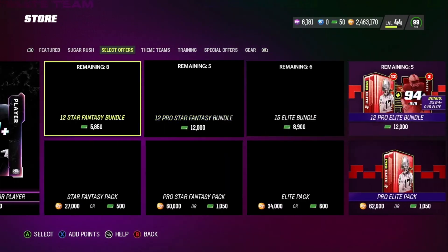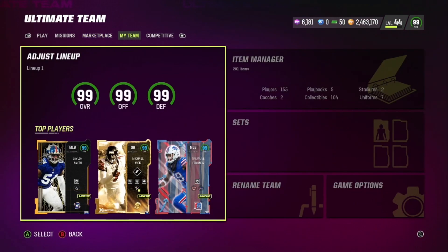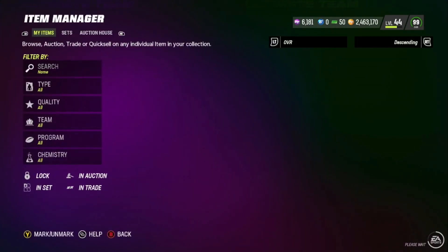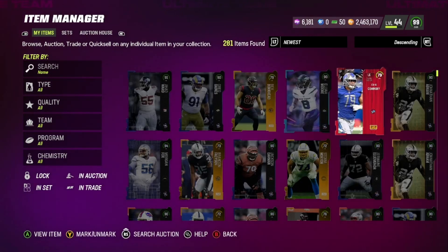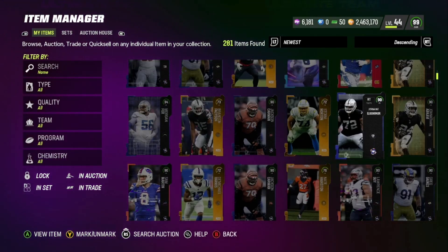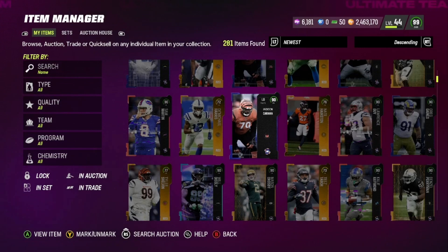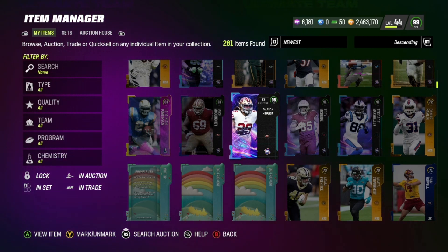We get a 90 and then our last card is a 91, so that's pretty much it for those packs. They only give us 10, which is sad, but we did pretty well — we got a 98 overall, a 94, a few 91s and a couple 90s. We didn't pull the LTD but we did get a 98 Talafonga, so I'll take that. I'm probably going to sell all of these to get my coins back. If you enjoyed the video, hit the like button, subscribe, and we'll catch you on the next one.